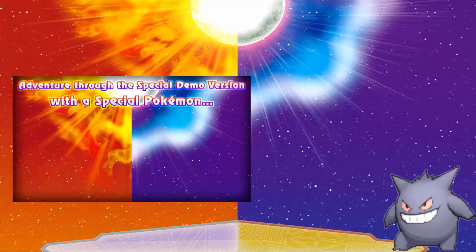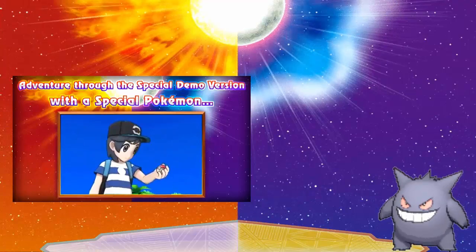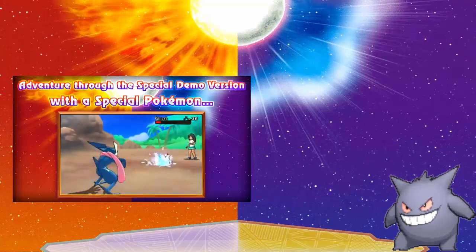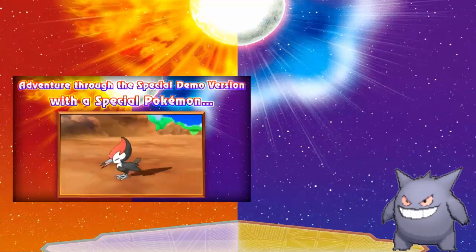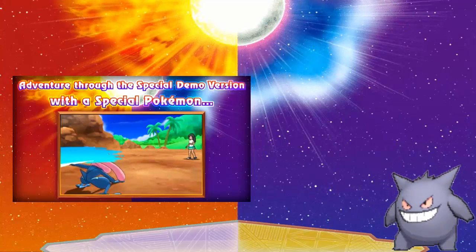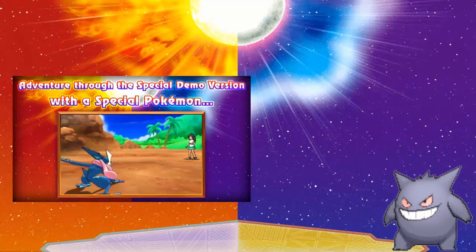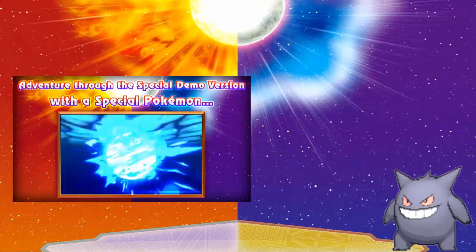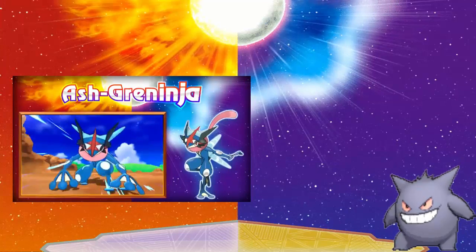In the demo we get a Greninja — but not just any Greninja. We get Ash-Greninja. This is a weird decision. If you don't know, I had assumed some kind of Ash-Greninja equivalent might be in the game, and here it is in the special demo edition.